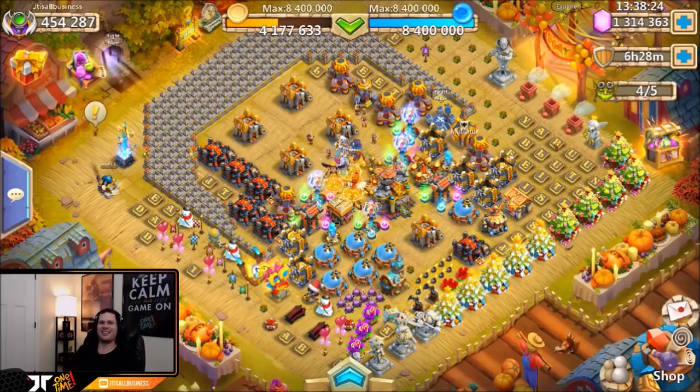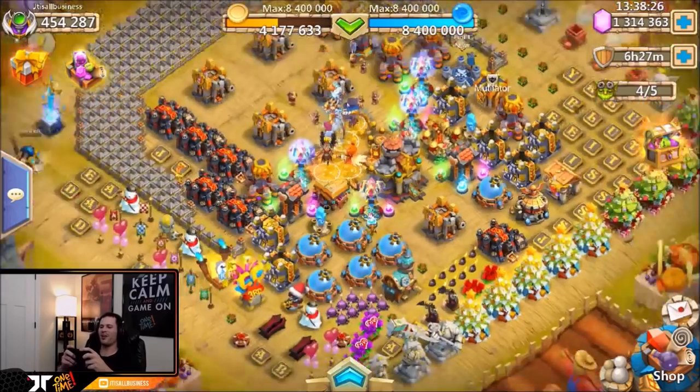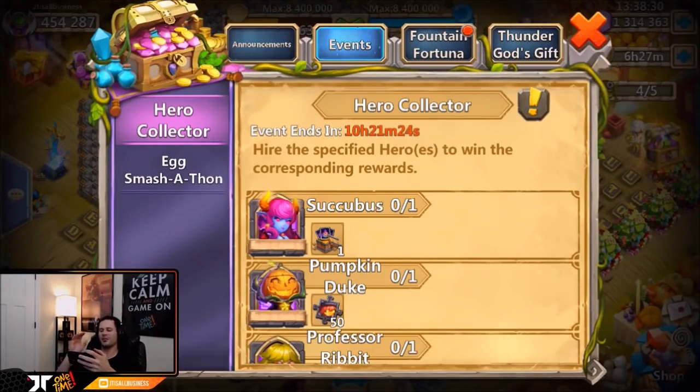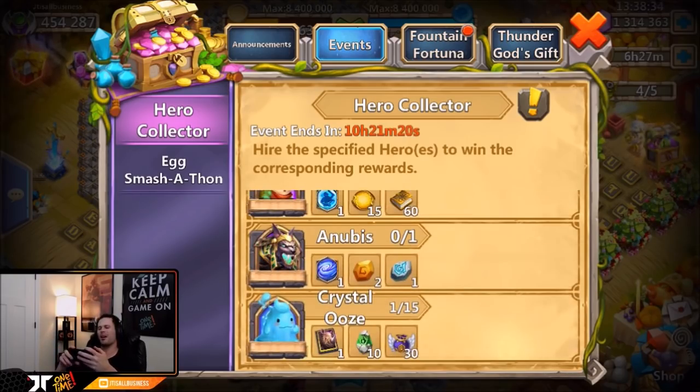What's going on guys, this is JT here. I am on my main account on the iOS server. Today is hero collector so I don't really need anything from the events on my main account, but I wanted to see how many gems it was going to take me to get the 15 crystal oozes.